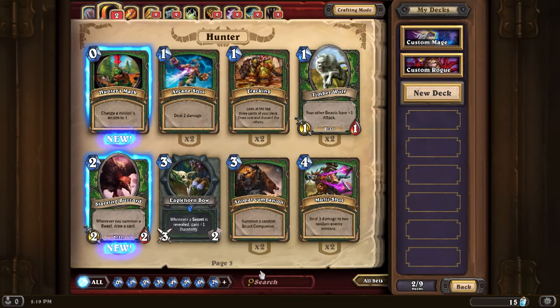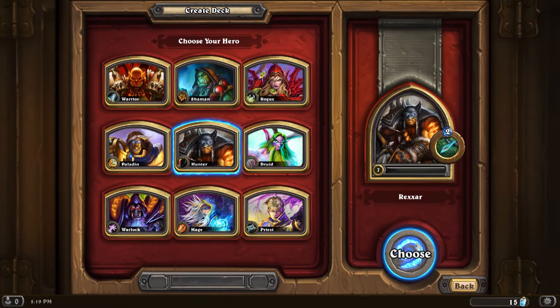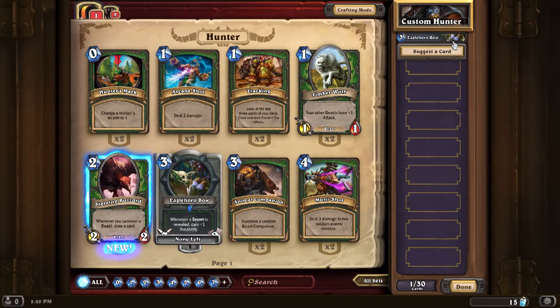I'll close crafting mode and create a new deck — a new custom Rexxar deck. I can toss in some things that we're missing from the other deck, such as the Eagle Horn Bow we just created. I drag that over just like that and it shows how many cards I have left available — 30 cards total.